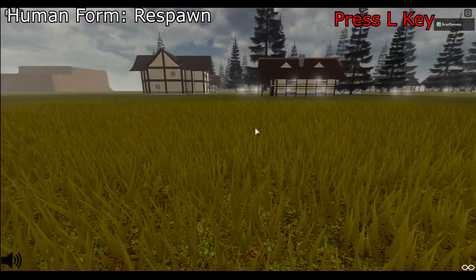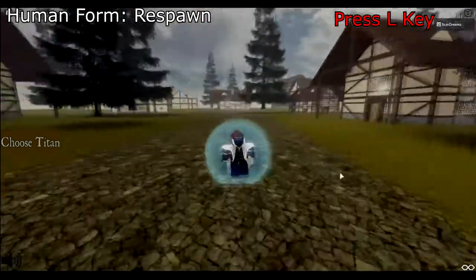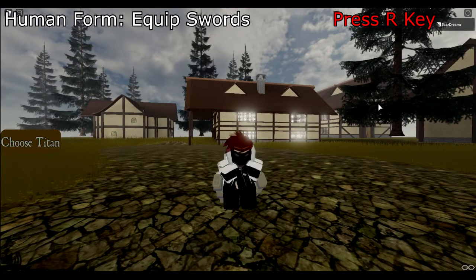You can press the L key in order to return back to your spawn point. You are unable to do this while you are in your titan form. In order to equip your swords press R. You can switch out the blades by pressing R again.